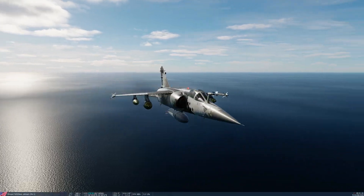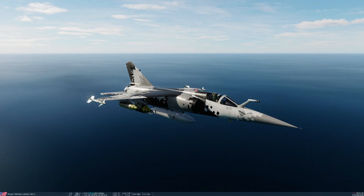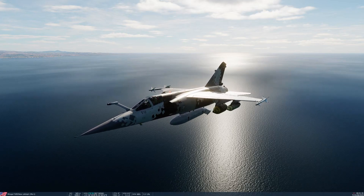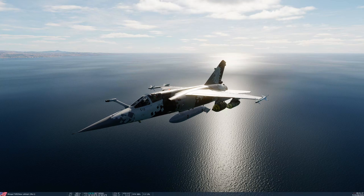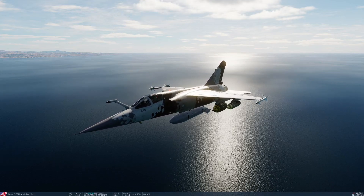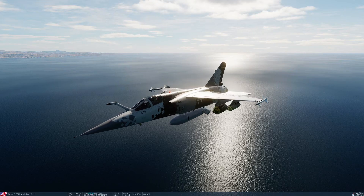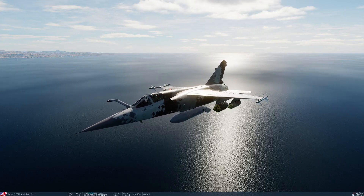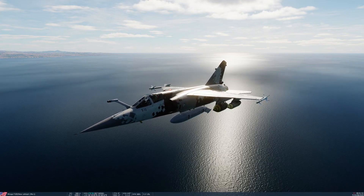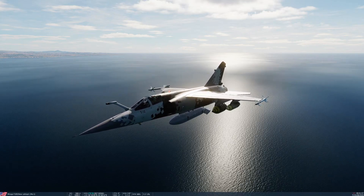Both pods carry the exact same types of rockets — the 68mm SNEB rockets, which come in a variety of flavours; today we're using high explosive. The only other difference is that the F1 pod, by default (though you can change it in the mission editor), will launch six rockets per pull of the trigger in CPC mode, and the F4 will actually launch singles. If you put these pods into salvo, they'll fire for as long as you hold down the rocket trigger, so just be aware of that.